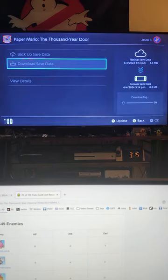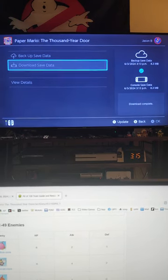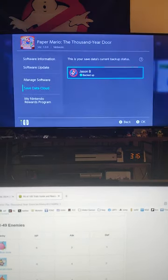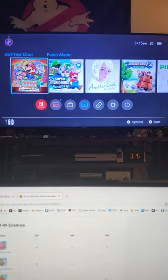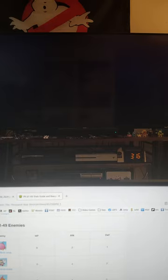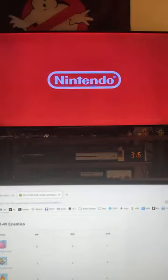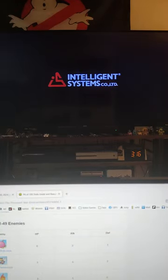Then overwrite save data — it takes a second to warn you so that you don't lose anything. Now, I have not changed the date because I didn't win, so I don't have to. If you do win and you want to keep it, you want to advance the day forward and do what I showed earlier.